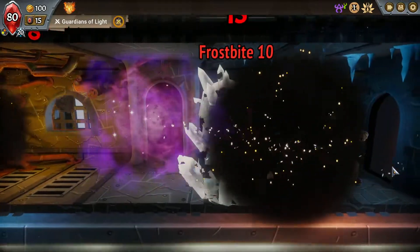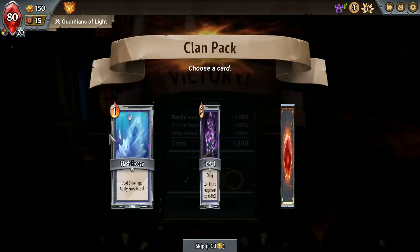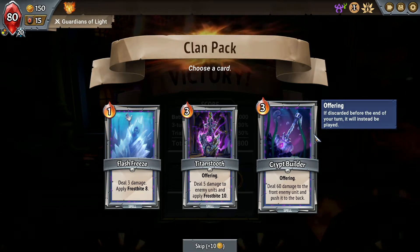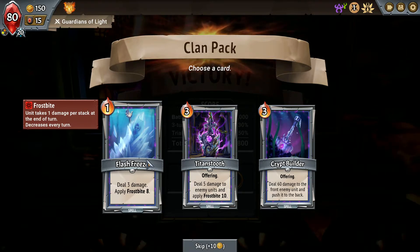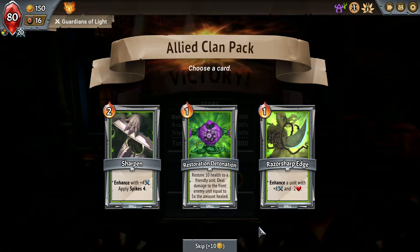We've got a three-turn boss rush. What's Crypt Builder offering? These both have offering — if discarded before the end of your turn it will instead be played: deal 60 damage to the front enemy unit and push it to the back. 60 damage is quite a bit. The other option deals five damage to all enemy units and applies Frostbite 10 to all enemy units — that's also pretty good.